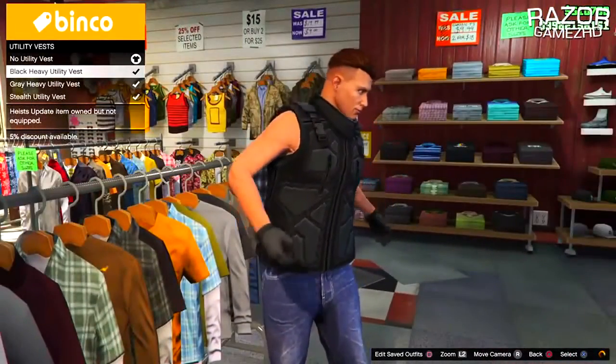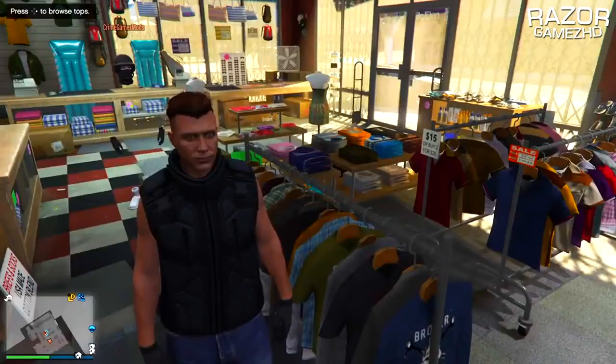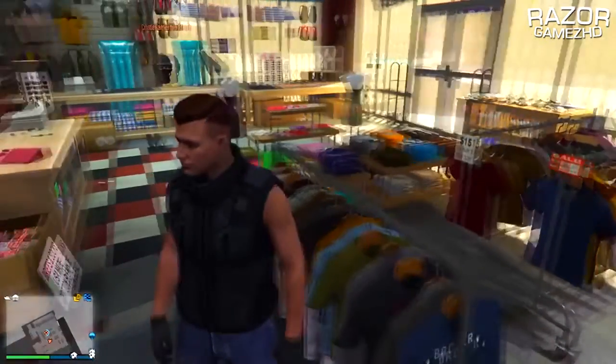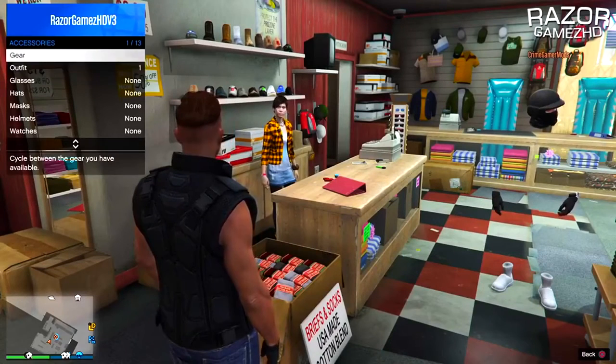Once you have confirmed that the outfit is saved, go over to the top section of the clothing store and go down to utility vests. Select the utility vest displayed on screen, which is the black utility vest. Once you are wearing this vest, as you guys can see, it will replace your other outfit.